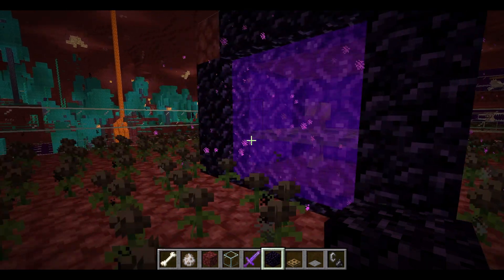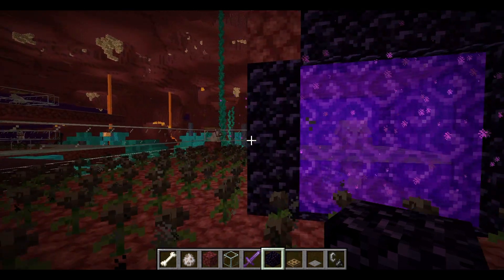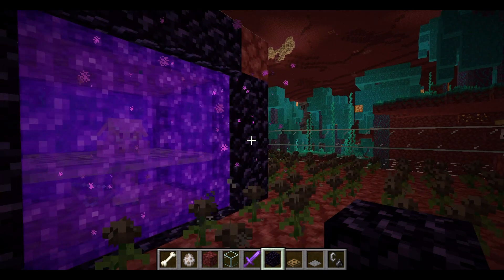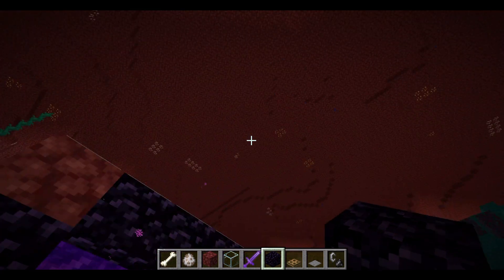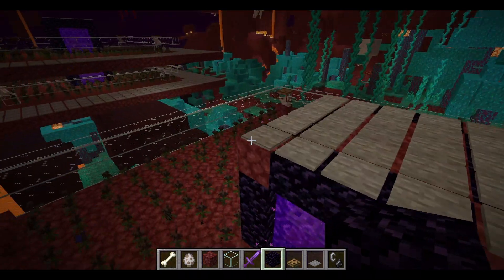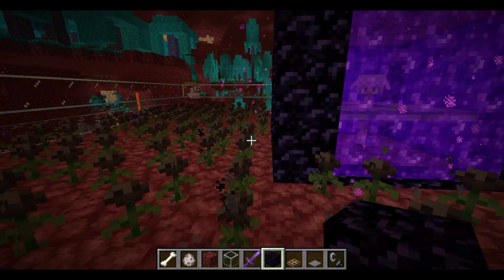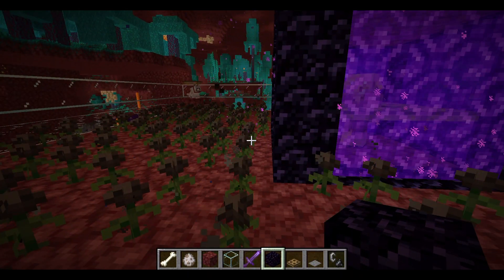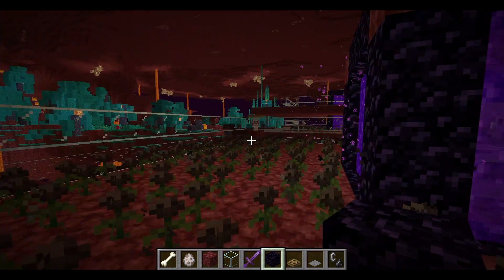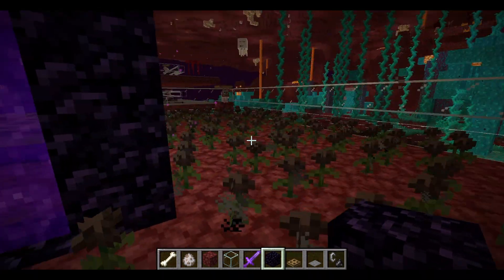For the next bit, you're going to have to go up to the nether roof - above the bedrock. If you don't know how, I have a tutorial linked in the corner showing how to get onto the nether roof and break the bedrock, which is vital for this farm. Go into the F3 menu and add 127 to whatever Y level your farm is at. For me the farm is at Y76, so I need to go up to Y203 for the AFK point.